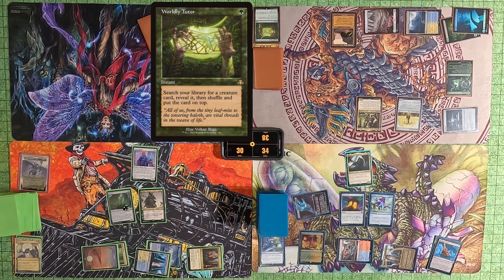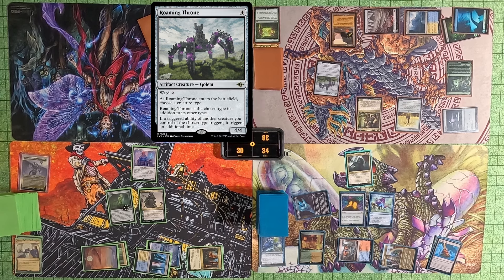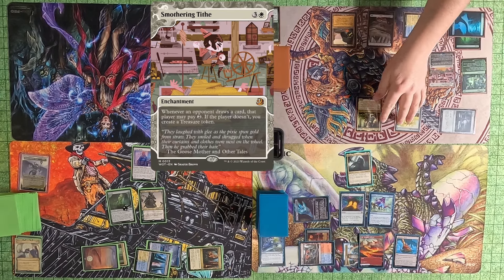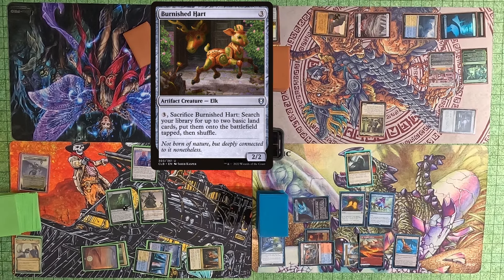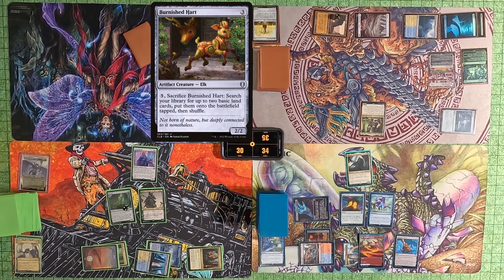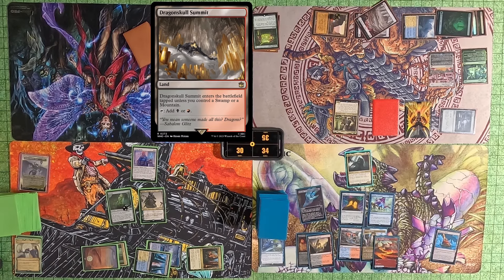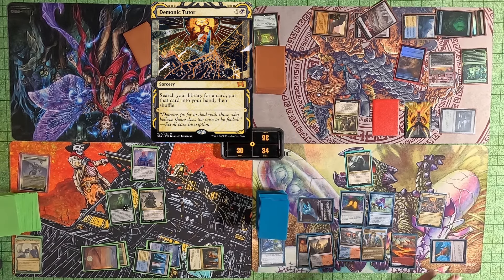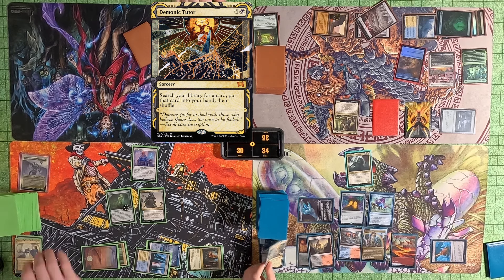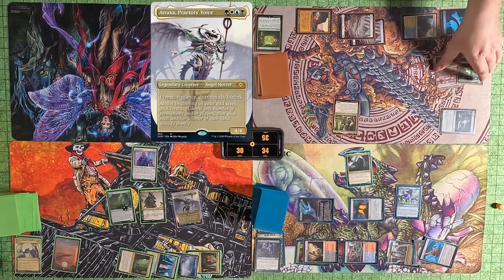Tyler Worldly Tutors on his end step, getting a Roaming Throne, then casts a Smothering Tithe — really good for him because Nekusar makes everyone draw a bunch of cards. He then sacrifices Burnished Hart and searches for two basic lands, but gets two extra Burnished Harts because of Bernard. I then play a Dragon Skull Summit and cast a Demonic Tutor, search for a card. I then cast a Peer into the Abyss on Tyler, so he draws half his library and loses half his life — effectively he dies because of my Nekusar.